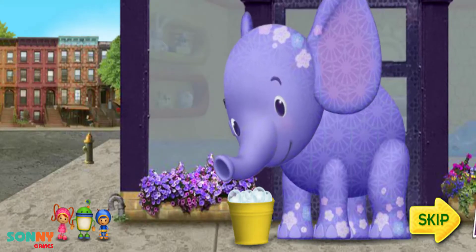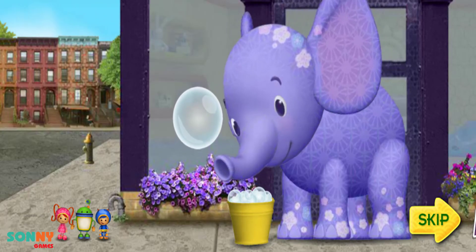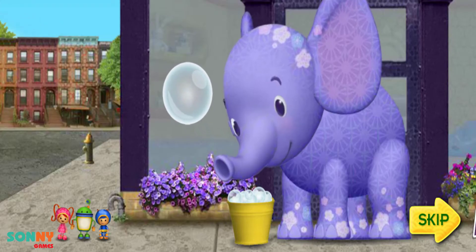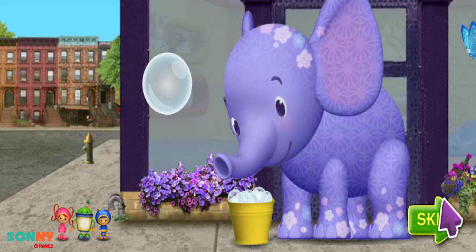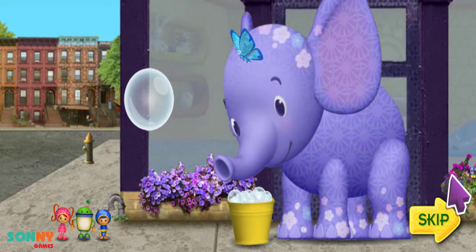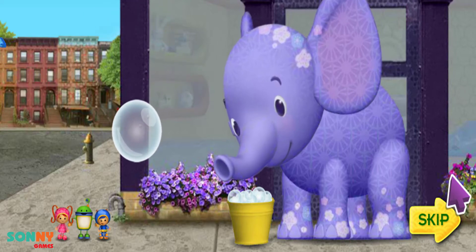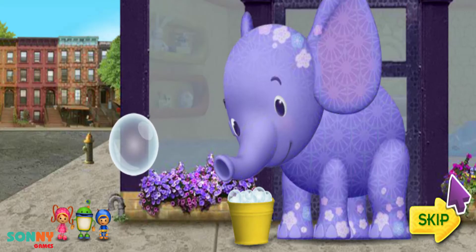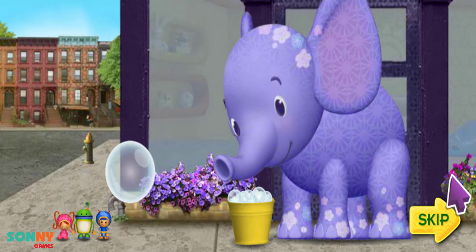Look at Ellie! She can use that pail of soapy water to blow bubbles! Then we can jump on the bubbles and float to the top of the building! Great idea, Gio! But we're going to need your help! Click on the answer to each math question to help us jump from bubble to bubble all the way up the building! Let's get our mighty math powers ready! Team Umizoomi, ready for action! One, two, three, jump!